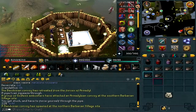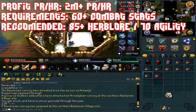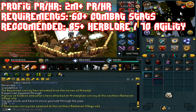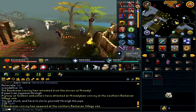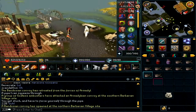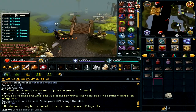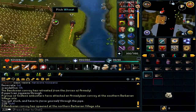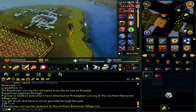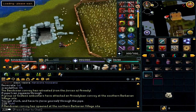The final method: you're going to want to start in Taverley bank. This method is blue dragons. You run down south to the Taverley dungeon, cross the little bridge in Taverley, run south past the wheat field, then climb down the steps right next to the wheat field. It's recommended that you have at least 70 Agility to use the shortcut.